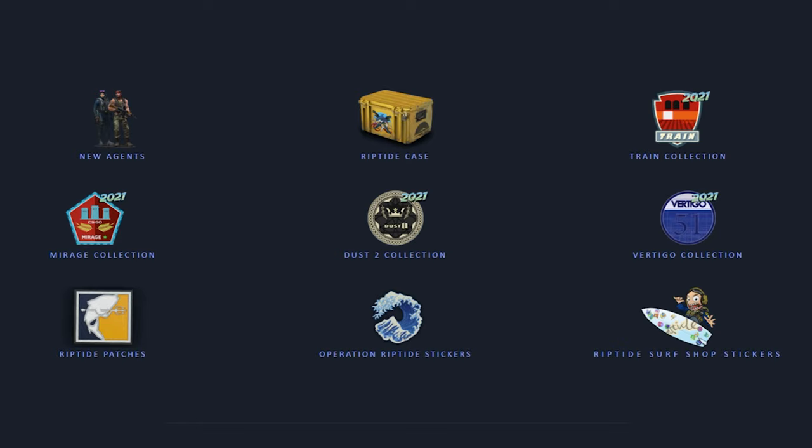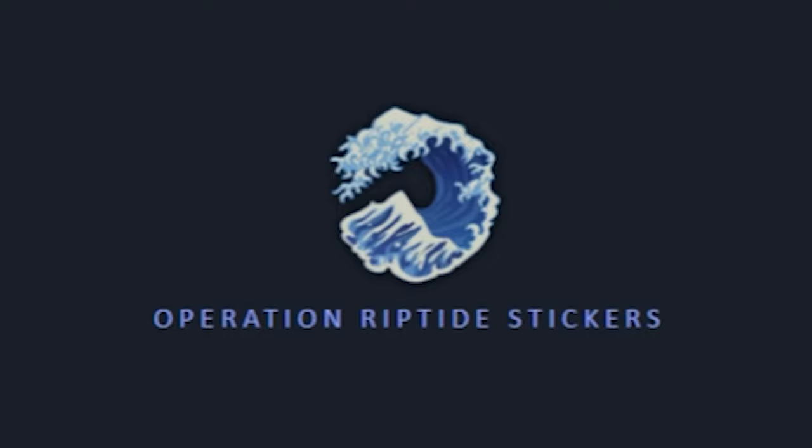The cool part is they're kind of renewing other collections made in the past — we got the Train, Mirage, Dust 2, and Vertigo collections, but they're all the 2021 version. We also have the Operation Riptide patches, Riptide stickers, and even some Surf Shop stickers.